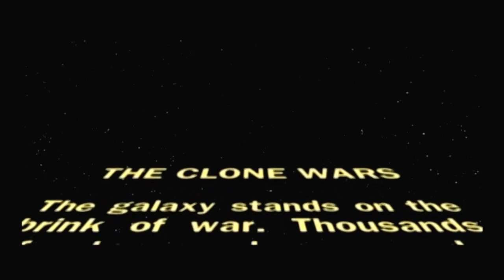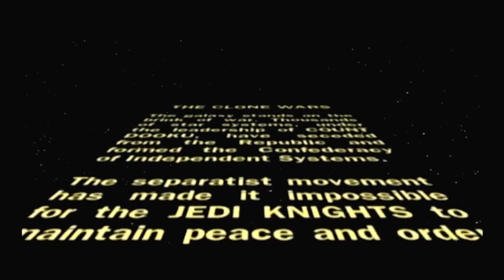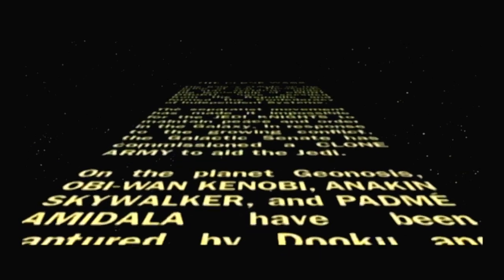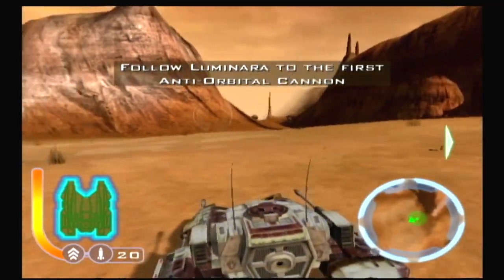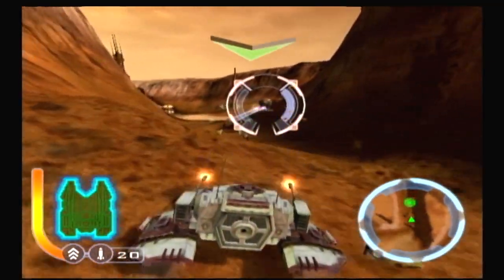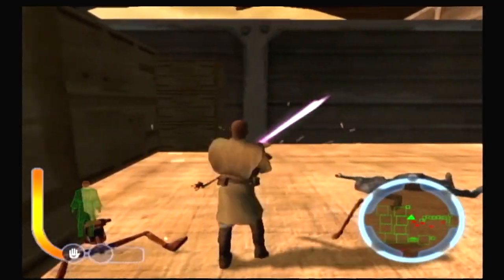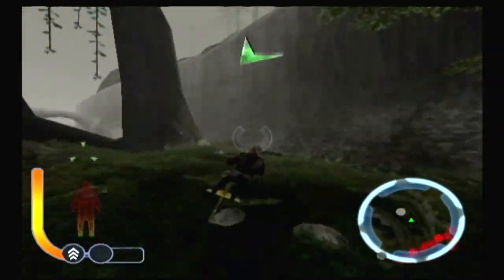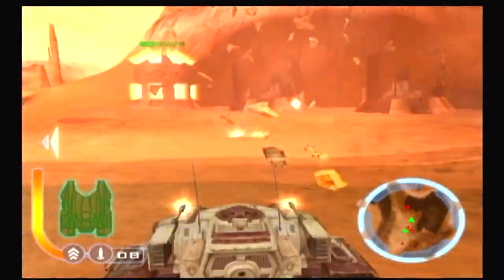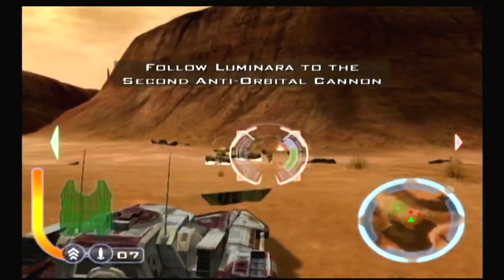Like any Star Wars thing, there is a text crawl to get us up to speed. Brink of War, Count Dooku, the CIS are the enemy, Clone Army. So this game starts off during Attack of the Clones — but you get to play as Mace fucking Windu. So how does this game play? Well, it's a vehicle shooting game, similar to Freelancer or Bloodwake. You get to run around in a tank and blast things, most of the time. Sometimes you fly around in a LAAT gunship, and sometimes you're on foot, or on a speeder, or a walker. The first mission has us in a hover tank destroying power generators. There are turrets, enemy tanks, and droids on speeders, and your tank has these neat little blasters that make the cutest blaster sounds.